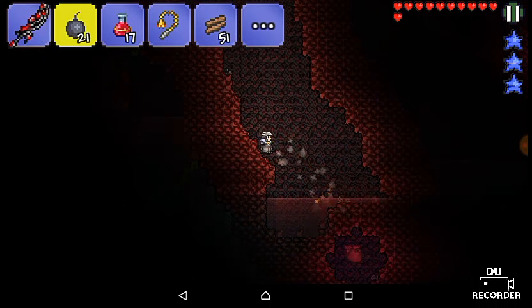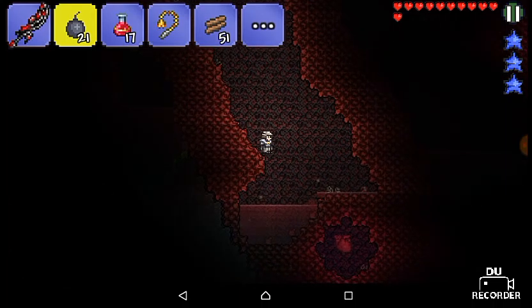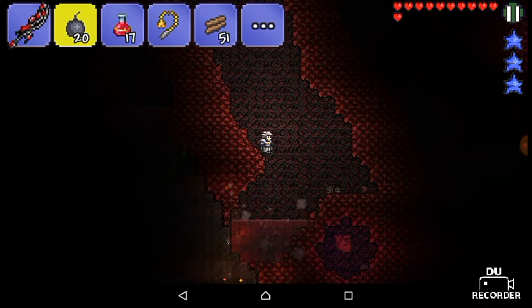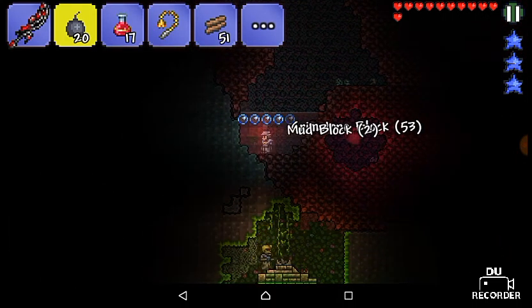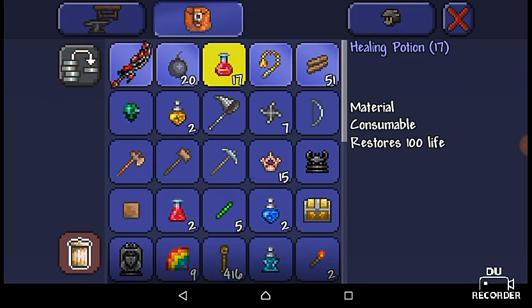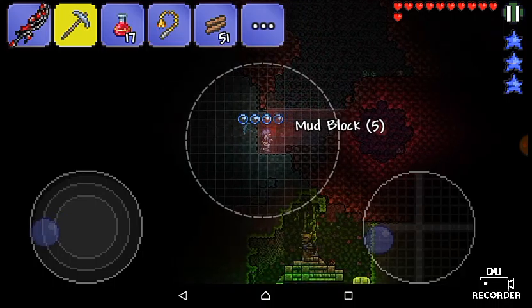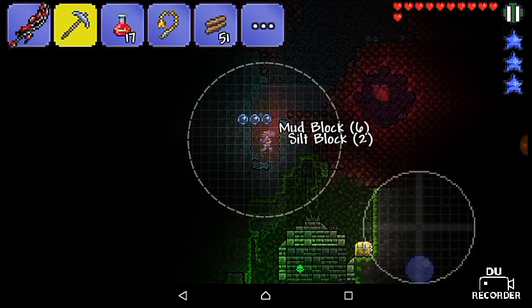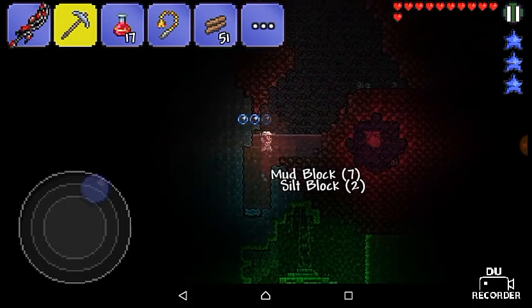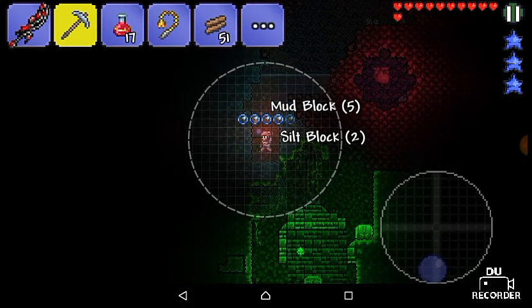Let's throw another one — that was not meant to go there. And another one. This is a very annoying thing. Wait, I can reach that and I can actually mine now. I can go ahead and get those silt blocks and mud blocks. I can also get those chests down there.